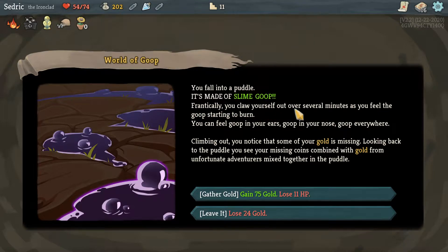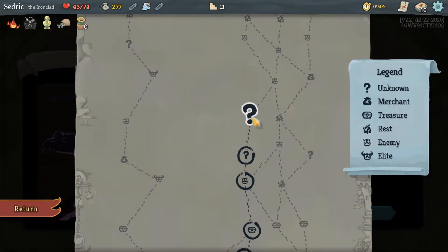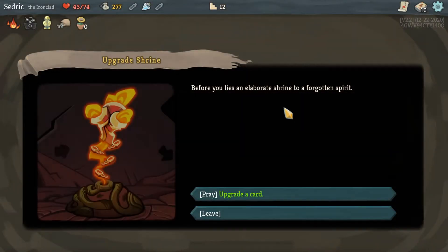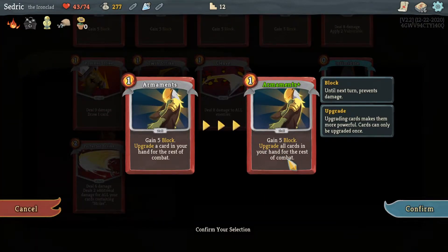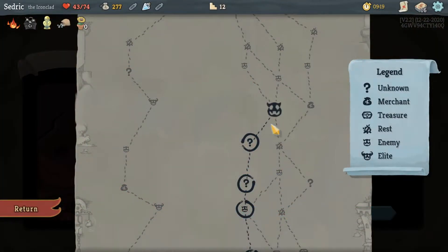You fall into a petal made of slime goop — frantically you claw yourself several times. I need to hit a shop. Yeah, let's go for it — head here. Upgrade a card, sweet. We're gonna upgrade Armaments — that's insane. Sweet.